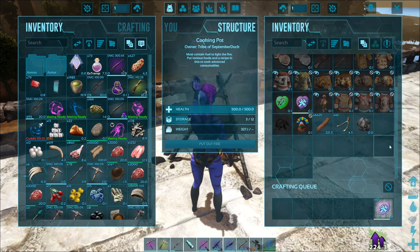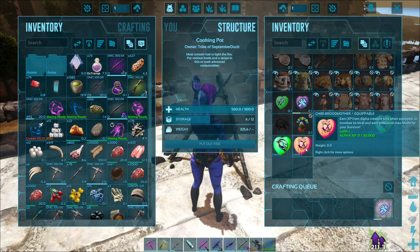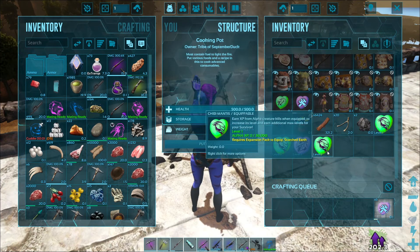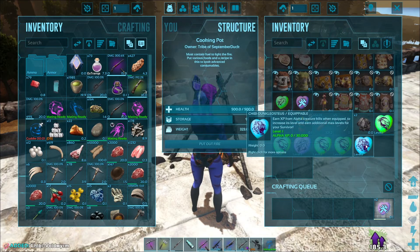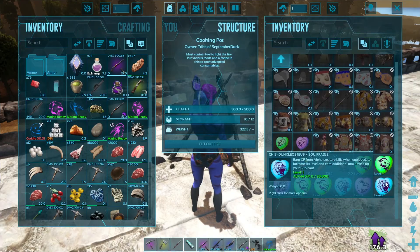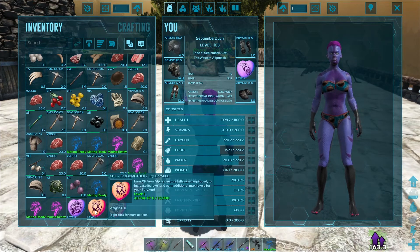What else did I get? A mantis — I need Scorched Earth. Mantis again. Ooh, broodmother! Okay I want the broodmother. Another basilisk. Another mantis — is this just mantis day? A void worm — okay I want that one. A dunkley — meh. An onyx — meh. And another dunkley. Let me put the broodmother on — oh look at the little spider! His legs look kind of funky, like they're crystal or something.